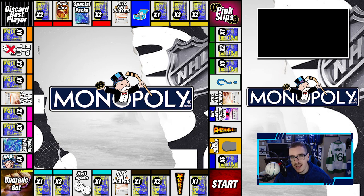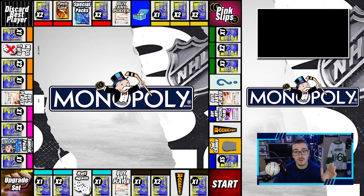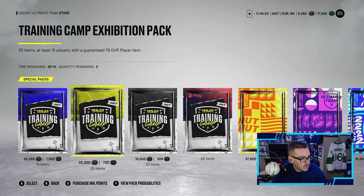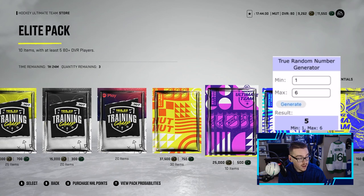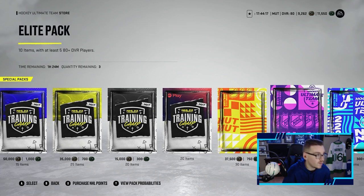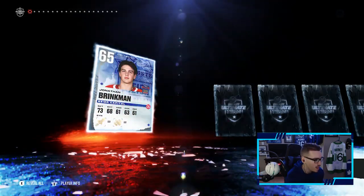Dice, give me something good, I beg. Looking at this side of the board — if we get a one we get special packs, otherwise the most we can get is two packs. Rolling the dice for the second and last time this episode — we get a one! Special packs, which means we can open multiple. I'll say two. Looking at the store, there are six special pack options, so we'll use a random number generator. We get a five — an elite pack — and a three — a 15k pack.